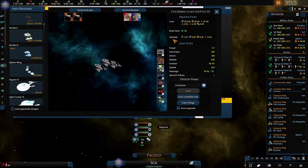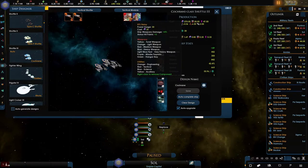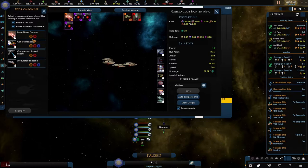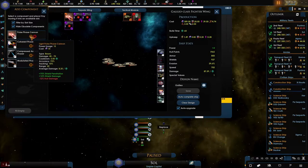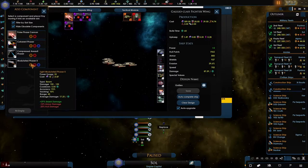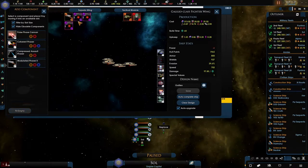Welcome back, I'm DailyFix and we are continuing with Stellaris. I'm in the ship designer window because I did something wrong again. We have a new ship, the Cochrane shuttle class 3, and the fighter wing. I've been told I need to remove my pulse cannons — the average damage is only 17.25, so yeah, don't use those.